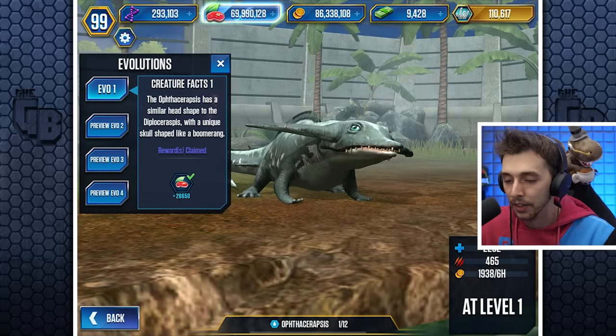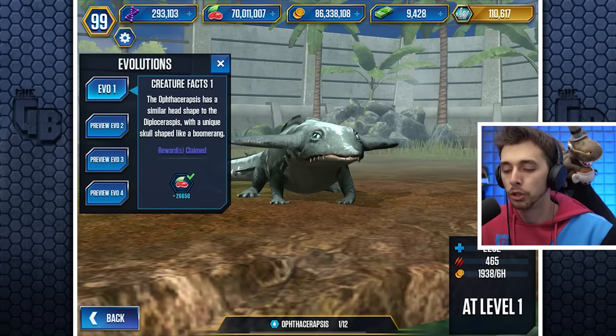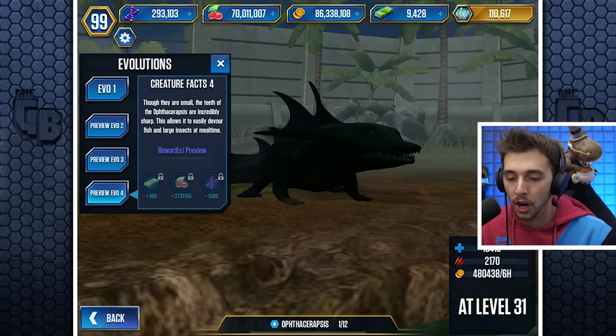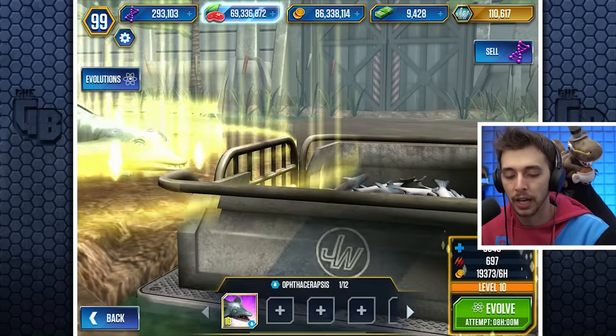The Ophthalmosaraspis has a similar head shape to the Diplosaraspis with a unique skull shaped like a boomerang. What does it look like at Evo 4? It pretty much stays the same. We'll get this guy up to level 10 — 3,348 health and 697 attack.